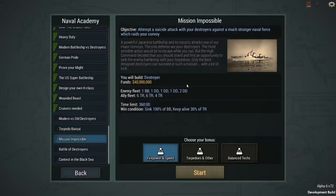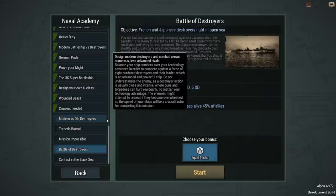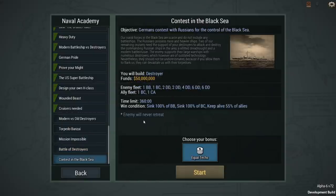'Mission Impossible' — attempt a suicide attack with your destroyers against a much stronger naval force raiding your convoy, including a battleship and around five destroyers, while keeping transports alive and building destroyers. You'll notice the theme here: the whole update is about destroyers — making them a more significant and customizable part of the game. There are also missions featuring French and Japanese destroyers fighting in open sea.